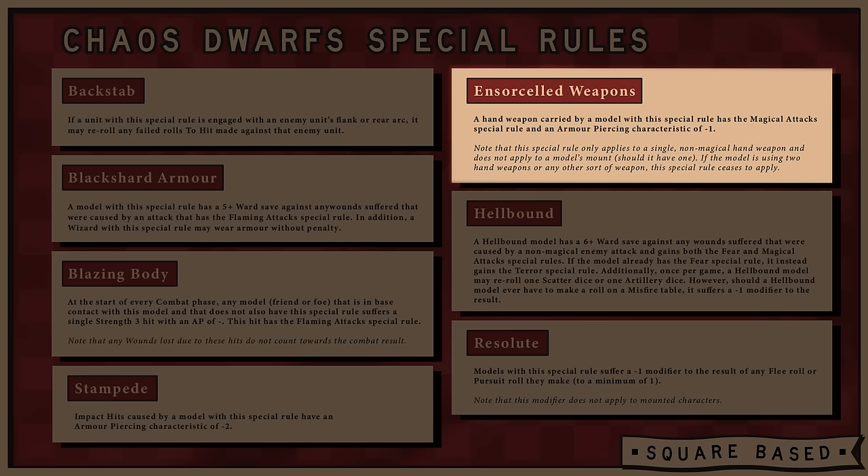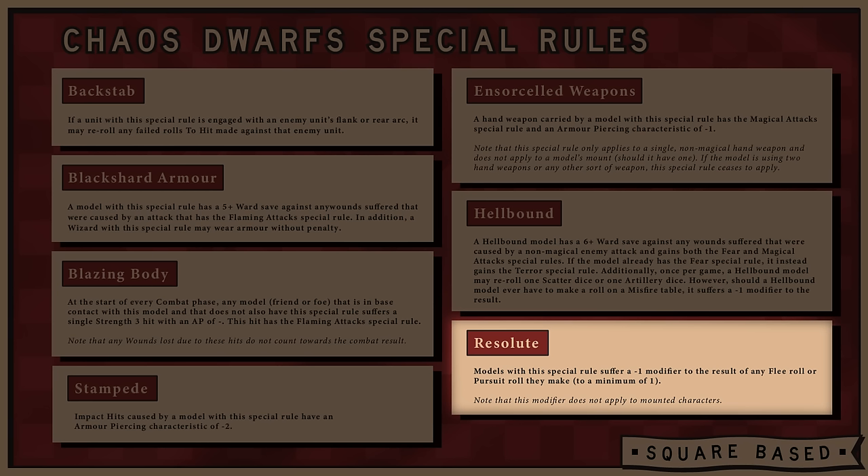Insorceled Weapons means that hand weapons a model is equipped with have magical attacks and are also AP 1. If you change to dual hand weapons, great weapons, or a magic weapon, you'll lose this bonus. This is a great start for melee front line units — even anvil units getting AP 1 is wicked — and magical attacks as standard is lovely just in case you come up against some ethereals. Like their Dwarven cousins, the Dwarfs are Resolute, giving them minus 1 to flee or pursue rolls. Minus 1 to flee isn't a big deal because we shouldn't be losing combats, but minus 1 to pursue is annoying and will cost us some points at points in the game.